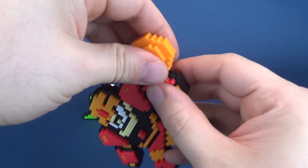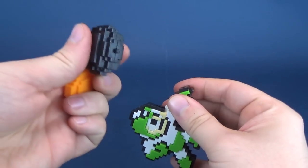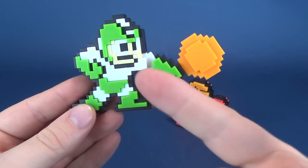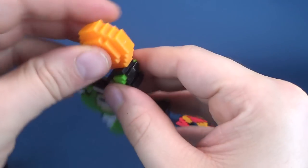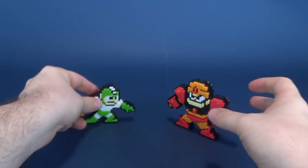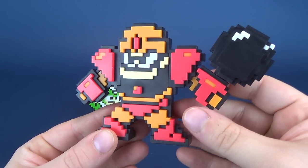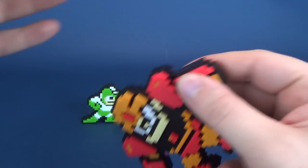The neat thing is that you can take the weapons and swap them. You can take the Hyper Bomb out and replace it with Guts Man's boulder. Mega Man would of course be picking the boulder up and throwing it, though he wouldn't be this color — but you get the idea. You can even give Guts Man the bomb if you want, even though he doesn't use it in the game. The option to swap these weapons out is a really neat touch.